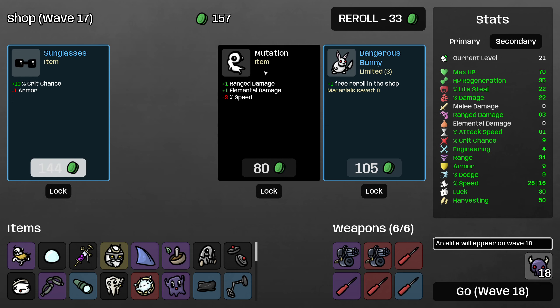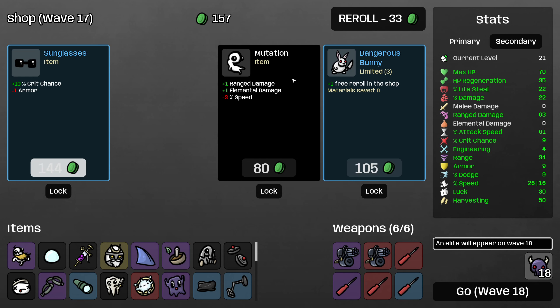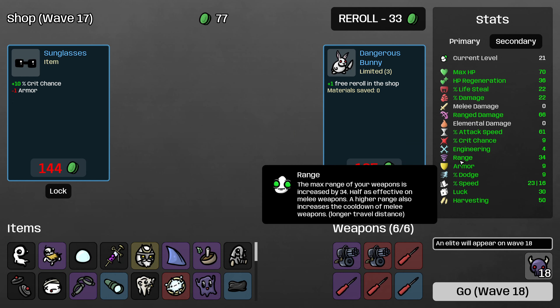Mutation is an item worth mentioning — you will buy Mutation on this character when most characters would pass on it, because it's just so good to buy even the 1 ranged damage items since they're worth 3.5 ranged damage each. So you're going to end up needing to buy speed more often just because this item exists — this character will end up decreasing their speed quite a bit in the early game.